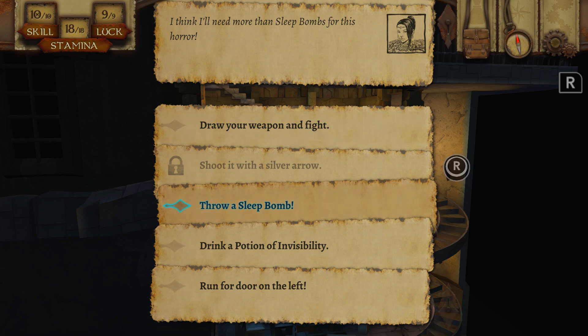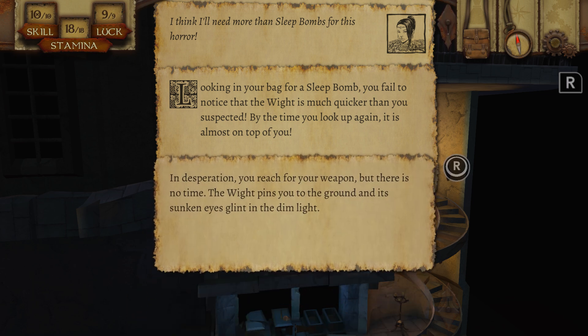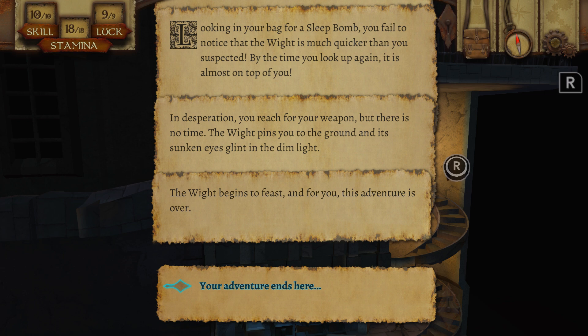Shall I try a sleep bomb? Let's try that. Looking on your back for a sleep bomb, you fail to notice that the wight is much quicker than you suspected. By the time you look up again it is almost on top of you. In desperation you reach for your weapon, but there is no time. The wight pins you to the ground and its sunken eyes glint in the dim light. The wight begins to feast, and for you this adventure is over. Seriously? This game is too harsh sometimes.